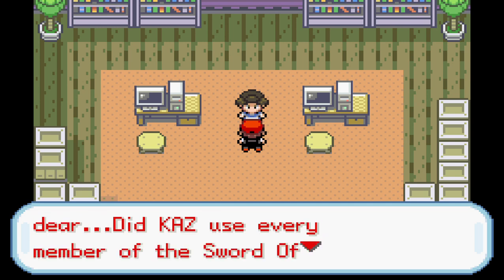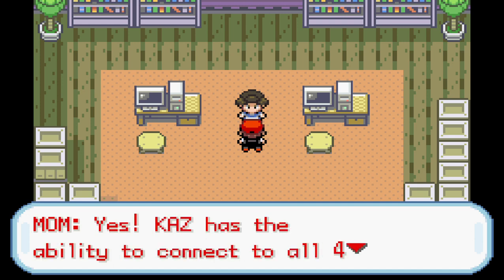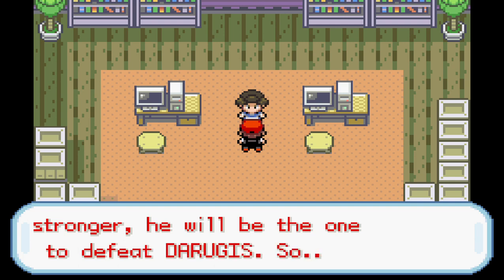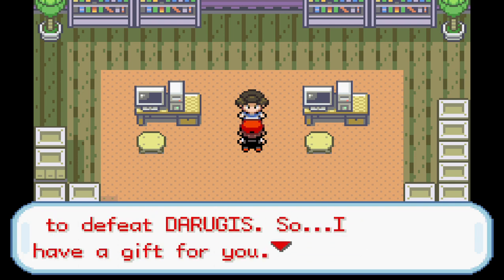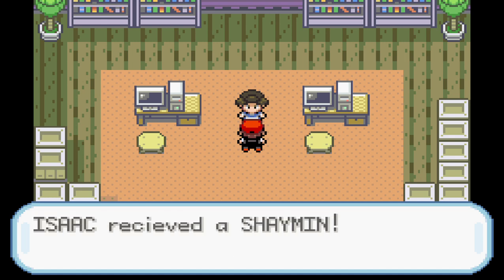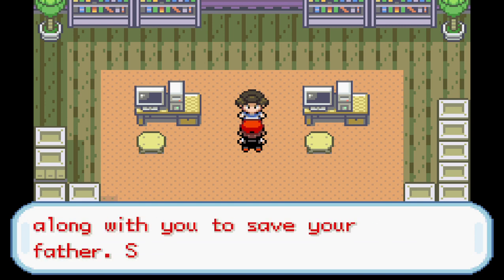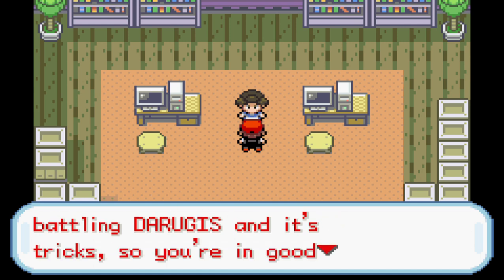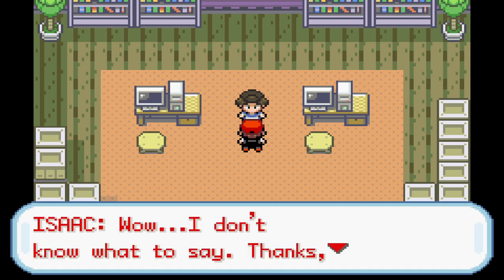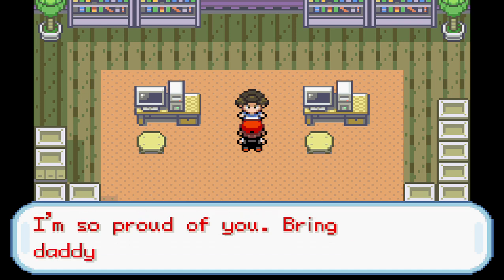Mom knew about all of this before Isaac did. She knows it's his destiny to save his father, rescue Arceus, and defeat Darugas. She also knows about Kaz's role — he's just as qualified to defeat Darugas, and while Isaac has his father's strength as an advantage, Kaz may be stronger at this point. Mom asks if Kaz used every member of the Swords of Justice against Isaac — Kaz has the ability to connect to all four of that group. She gives Isaac Shaymin as a gift to help even the odds.